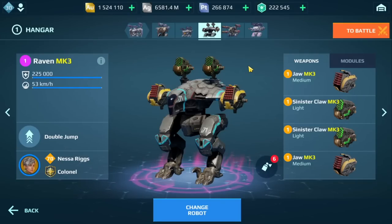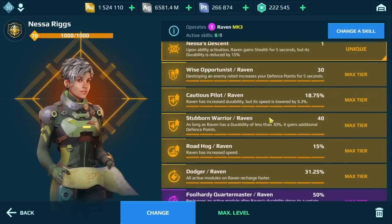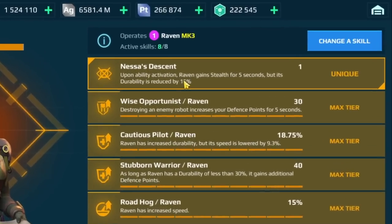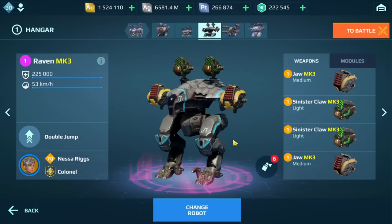Recently I've been running the Raven in my hangar and I've said during live streams that I'm surprised more players aren't running this robot. Maybe it's because a lot of players don't have access to this Neso Riggs pilot. The skills on this pilot give the Raven stealth every time it uses its ability, and I've been in games where this Raven has killed multiple bots and even Titans.